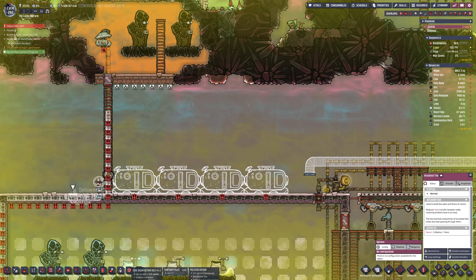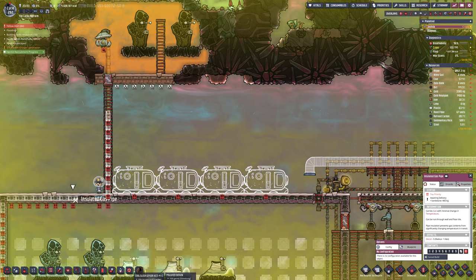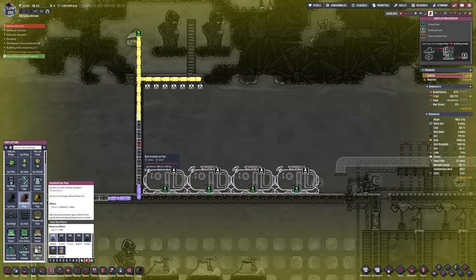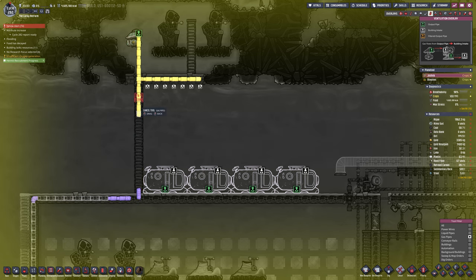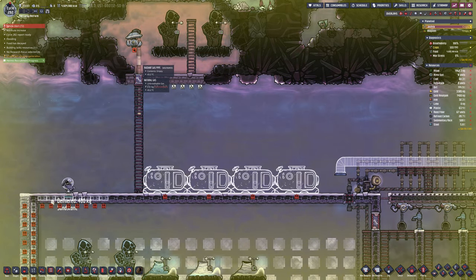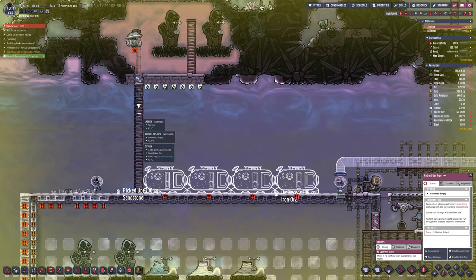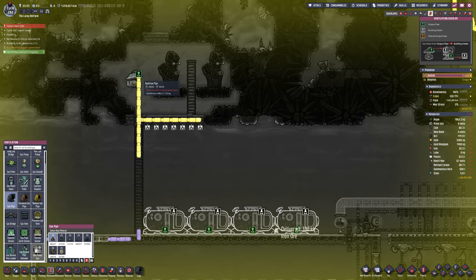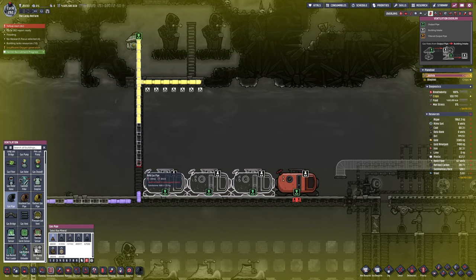You probably need — I think in the last series we had three or four geysers and it was helping, but it obviously didn't keep the base running. With this base being bigger as well, it's probably going to need five or six. I don't even know if we've got that many on this map. We will when we get around to actually uncovering the map, but in the meantime I don't know what we're missing.